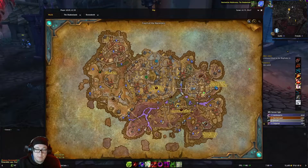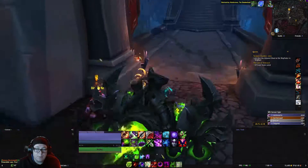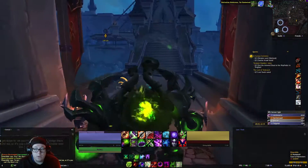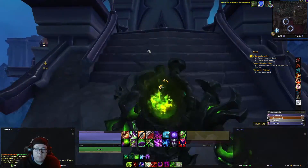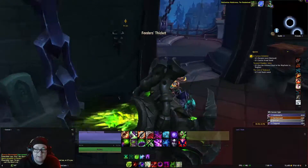Alright, so the first thing we want to do is head to Darkhaven, and right at the bridge here we want to pick up the quest from Dimwittle — A Curious Invitation — in which case we'll make our way over to this elevator right here. Take that down.